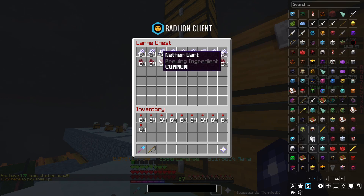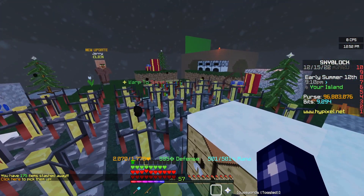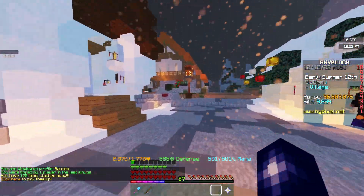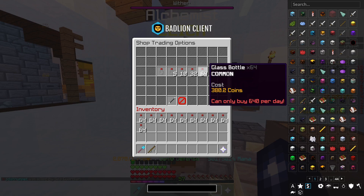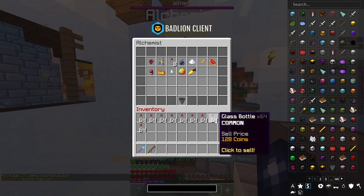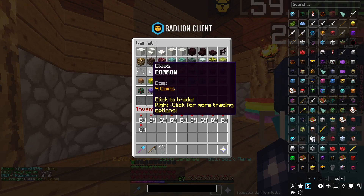We've got our sugarcane, we've got our nether warts, we've almost got our glass bottles, we've got our brewing stands, but already early doors as always it's not going to plan. There's an issue - the alchemist will not sell me any more glass bottles because I've reached my daily limit. From my calculations we need about 25 stacks and we've currently got 10 stacks, so I guess we've got to do this the old-fashioned way.